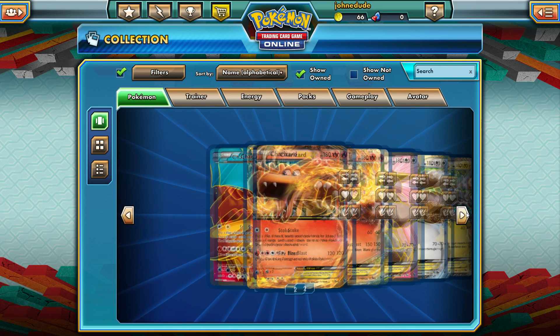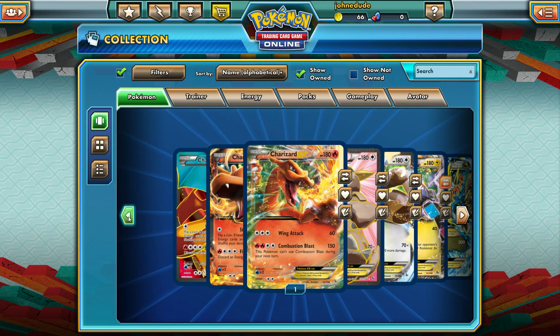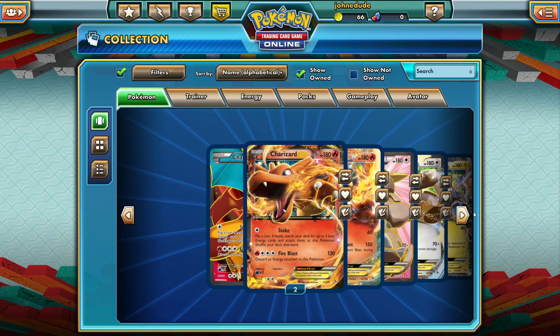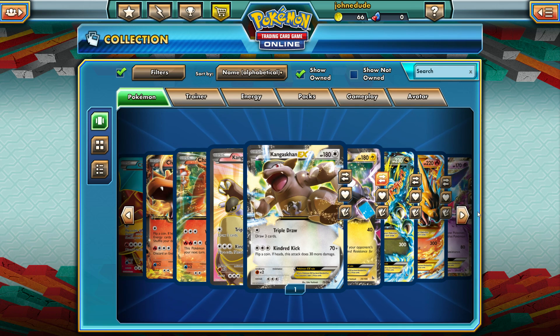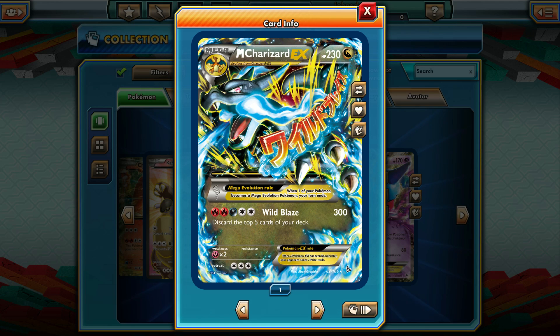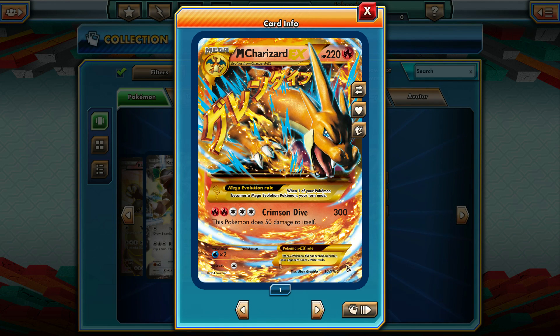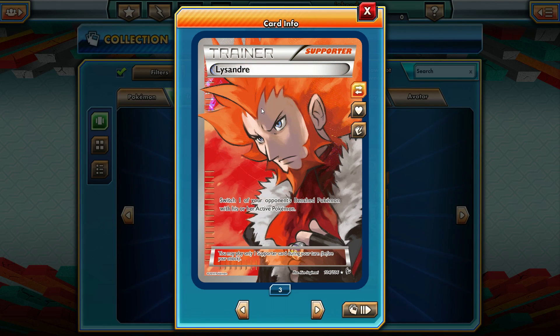In the final packs: we got a Charizard EX — that's three of these cards total. I would have liked a little more Combustion Blast but that's fine. We can definitely make a Charizard or Mega Charizard deck very soon. We also got another Kangaskhan EX with Kindred Kick and Triple Draw. We never actually got a Mega Kangaskhan though — interesting! Magnazone EX, the awesome Mega Charizard EX, and another Mega Charizard EX that's a secret rare — pretty awesome! Looking at our full art trainers: we got two Lysandres. That's a lot to trade with — we're gonna get some awesome cards out of that. Also got a Pokemon Fan Club.